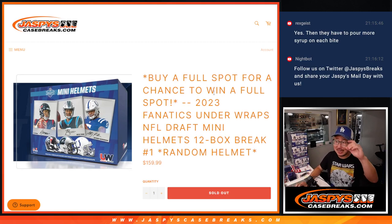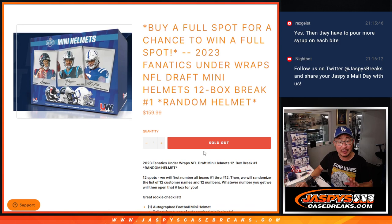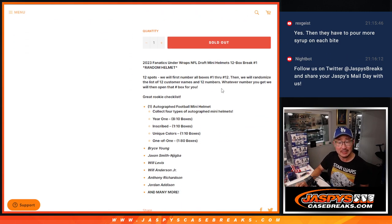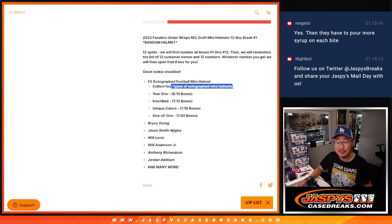Hi everyone, Joe for Jaspi's CaseBreaks.com, coming at you with 2023 Fanatics Underwraps NFL Draft Mini Helmet. It's a 12-box break. We got these loose boxes from Fanatics. It's a random helmet break, so you're guaranteed a mini helmet. It's a 12-spotter, so it's essentially a personal box — we just waited for 12 to fill so we can get a chunk done at once. There are four types of helmets you can collect: year one, inscribed, unique colors, and one-of-ones.